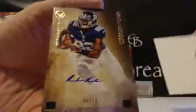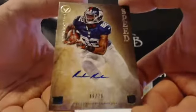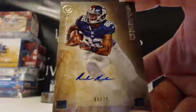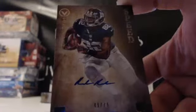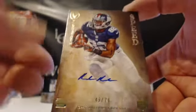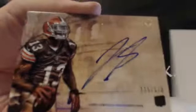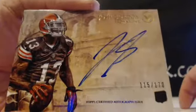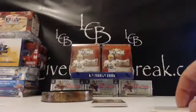First hit: we have Reuben Randall for the Giants out of 70. New York Giants, going to David B — Reuben Randall, out of 70, on-card auto. Next up is a sideways auto — Josh Gordon for the Browns out of 170, blue ink on-card.